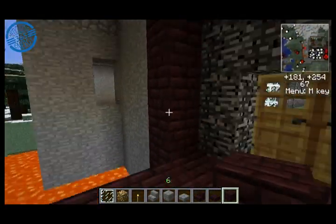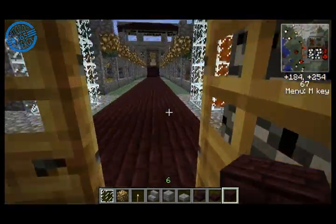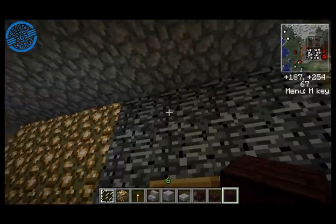Be careful at the front door — there are arrows on the other side that will shoot you. That actually happens in Minecraft, but, you know, defense.